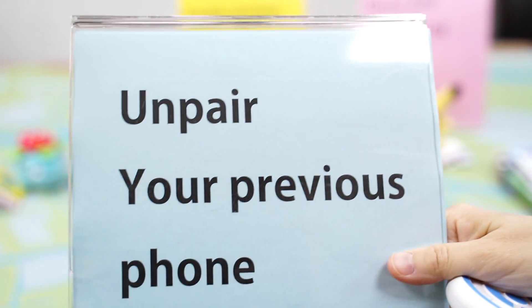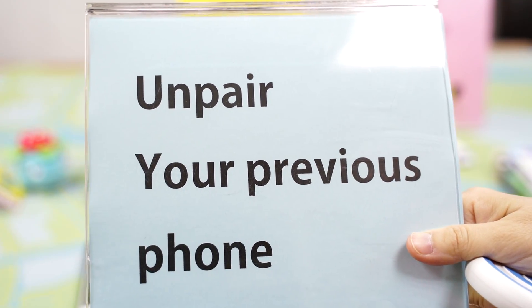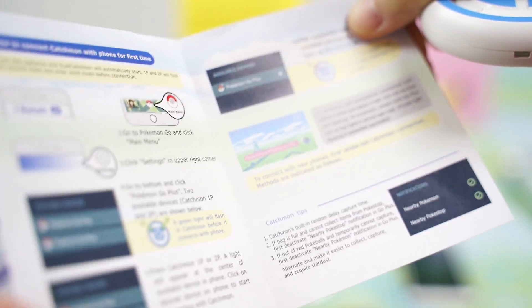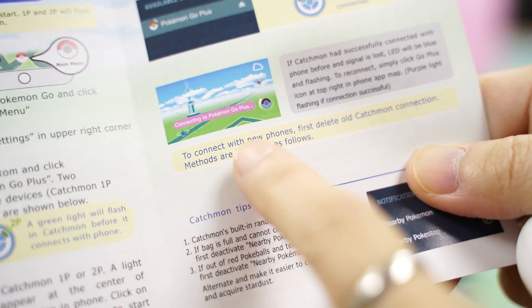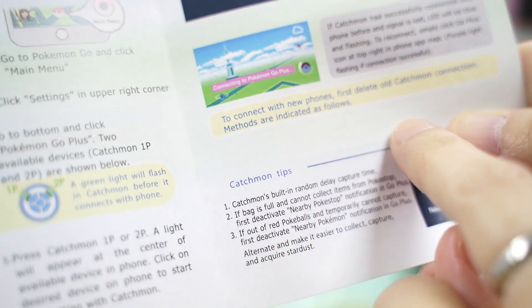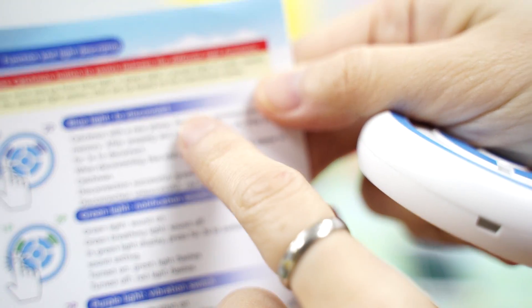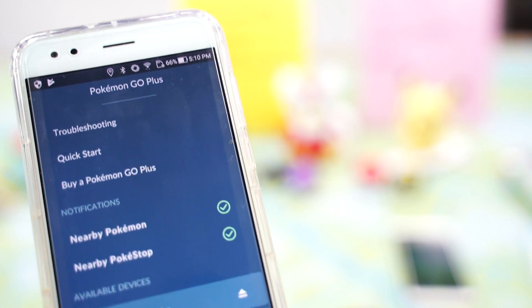So please remember: you have to unpair your previous phone first, and then connect to another phone. This is also shown in our menu — here, to connect with a new phone, first delete the old catchmon connection. The method is indicated as follows: you have to disconnect and unpair.